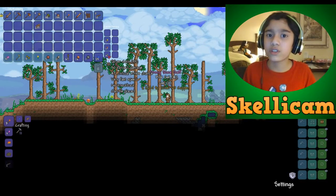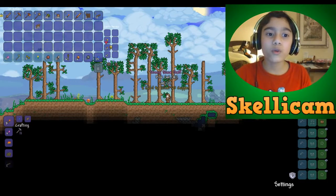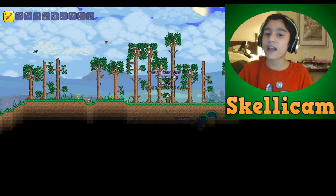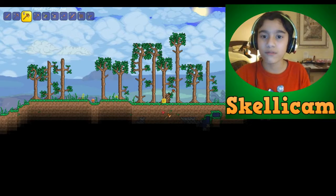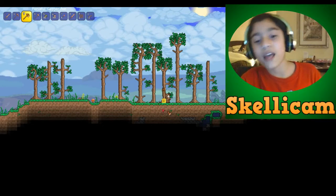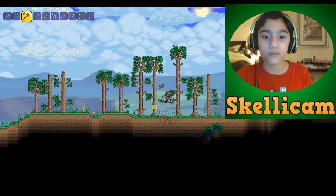You need one hundred gold to craft platinum, and that's the highest. So if you get one gold coin you can turn it into one hundred silver, and it just goes back and forth. You can also craft it without having the higher coin — you can just have one hundred of the lower coin if you don't feel like converting.